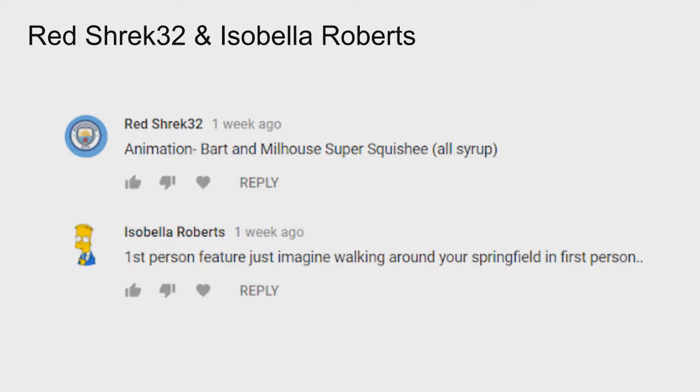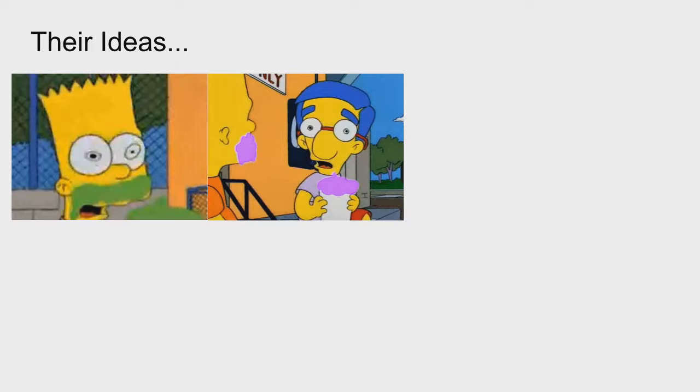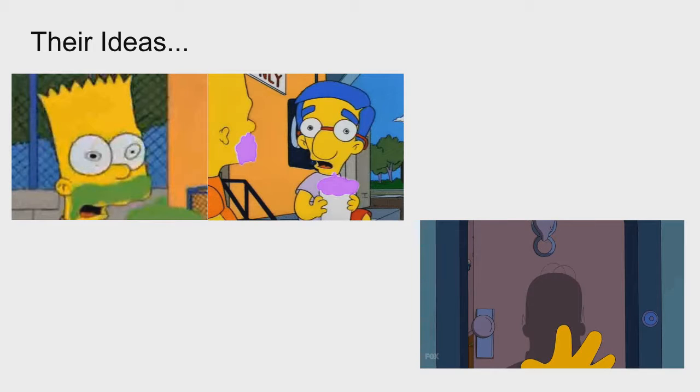Now for your guys' ideas. Red Shack 32 suggests an animation for Bart and Milhouse — the Super Squishy all-syrup hallucination. I'm glad somebody suggested an animation because it's something unique that doesn't get talked about often. In the episode they drink the all-syrup Squishee and hallucinate with a whole LSD look. I think it would be a really cool animation — a nice addition to the game, though it'd be hard to work in.